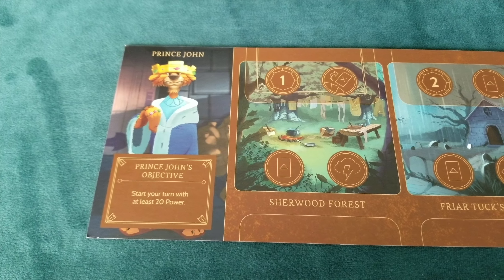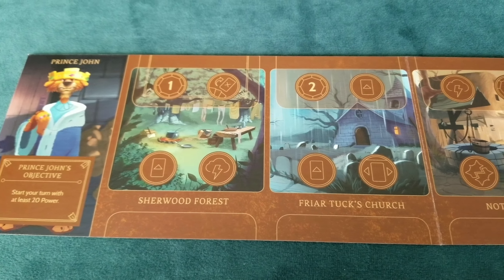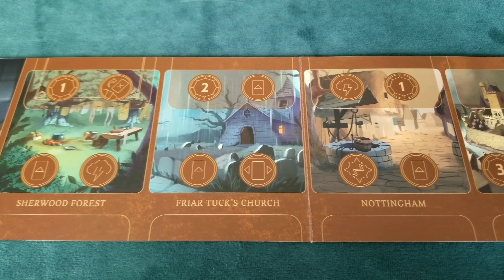Each turn, players move their villain mover to a location on their board and perform the actions that are available there. As soon as a player has fulfilled their villain's objective, the game ends and that player wins.